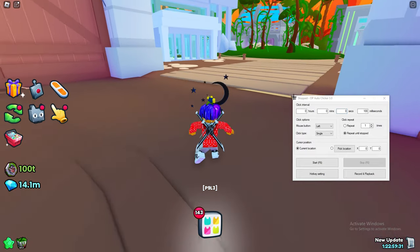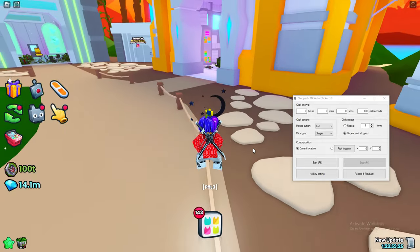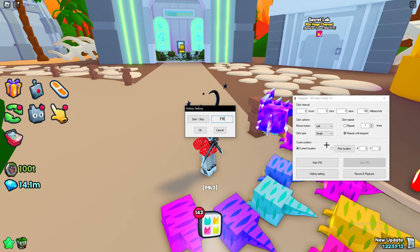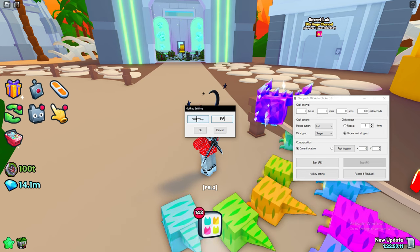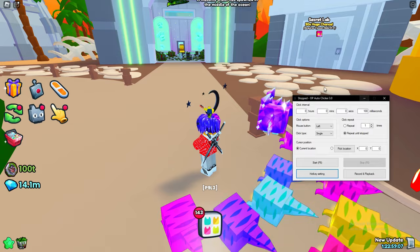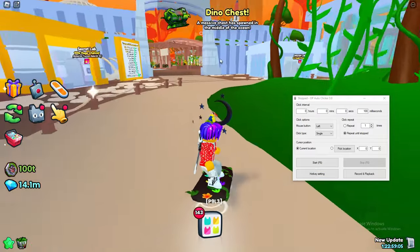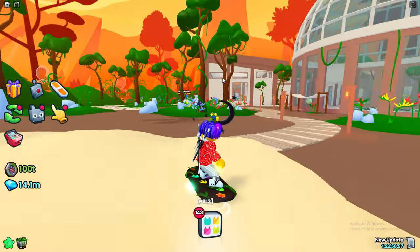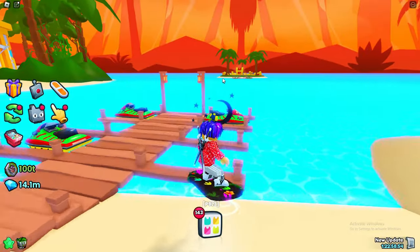If F6 is bound to something else on your computer, go to hotkey settings, press on start/stop, and change the hotkey. I don't need to change it, so I'll use F6. Perfect timing — I'm going to go over to the dino chest and open it using this method.